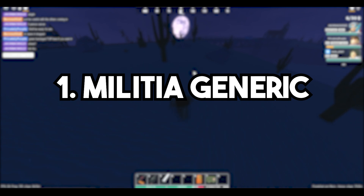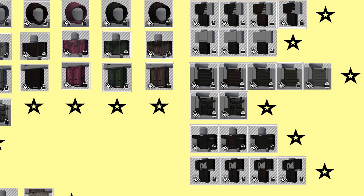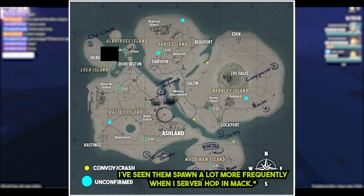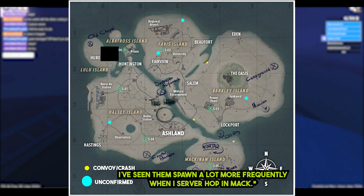Starting it off, we got the Hooded Militia Cosmetic Sets. While these cosmetic sets may consist of a lot of items to collect, they are very commonly found in the Oasis and in crashed Humvee events scattered across the map. Here are some of the locations which I found them to be more commonly spawning in. If you guys have any other spots that you know of, letting us know in the comments would be much appreciated.